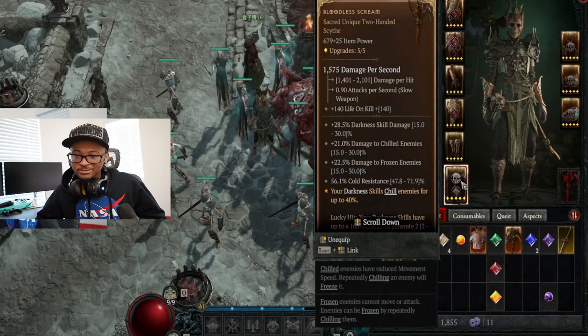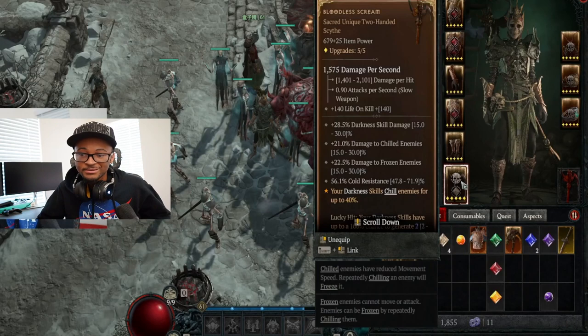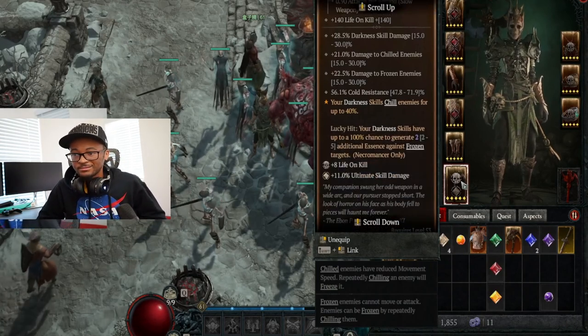We also use this weapon — this is the weapon you're gonna need for the frost necromancer build in my opinion. The Bloodless Scream is extremely good: it makes all your darkness skills chill enemies up to 40%, and every time you use a darkness skill you get a chance to regenerate around 3% of your essence. The moves Blight and the death beam are both darkness moves, so every time enemies are in your Blight or you use your death beam it has a chance of freezing them. Very, very helpful — I relied heavily on freezes.